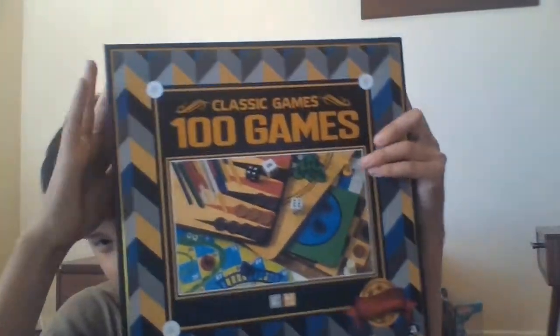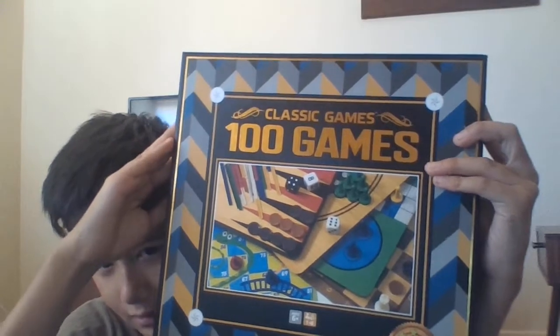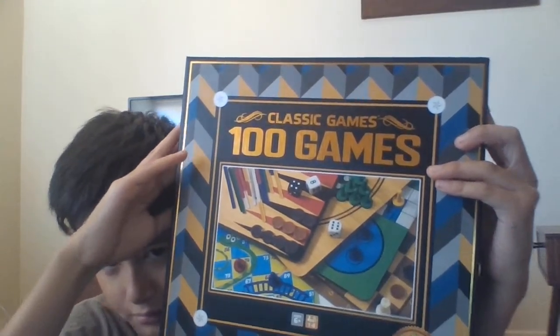As you can see, it's got chess, draughts - or some of you guys may know it as just checkers - Ludo, Backgammon, Snakes and Ladders. You get the point. These weird sticks.